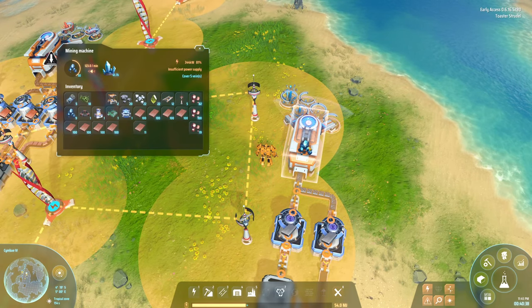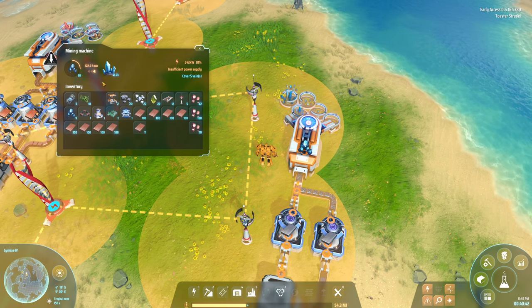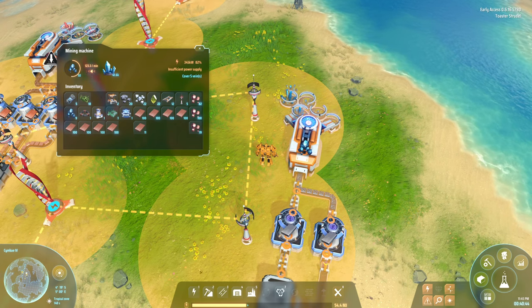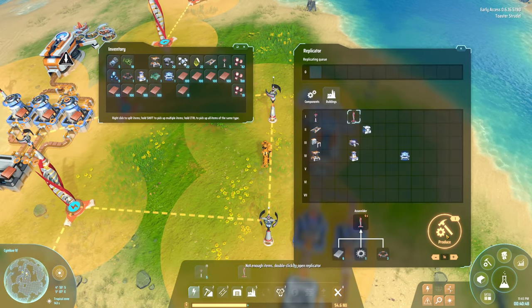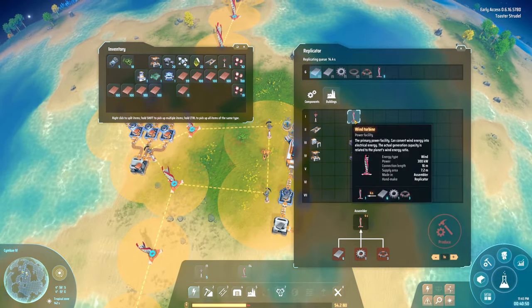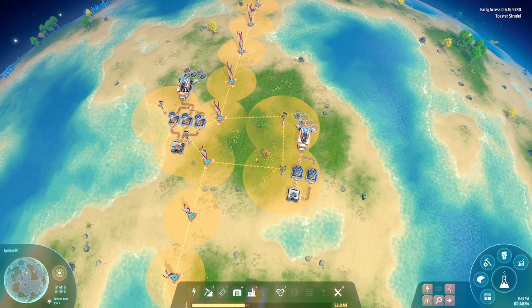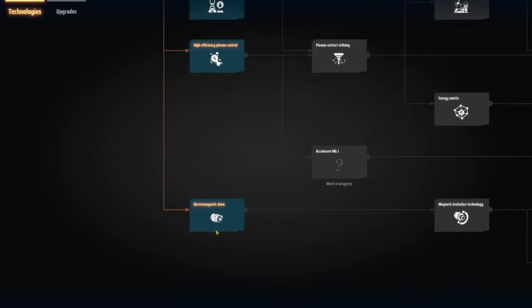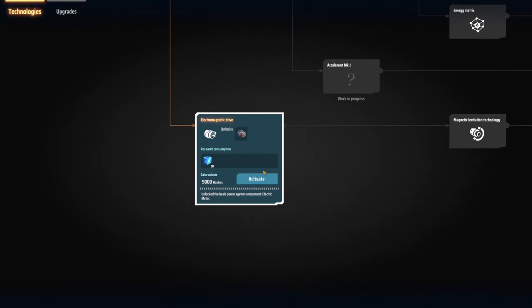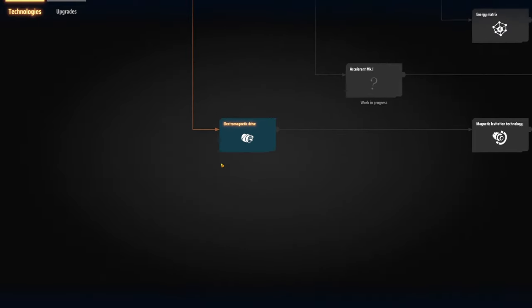The smelter is outputting 120 — but we're low on power, which is why it can't keep up. One more wind turbine — can't even tell if it helps, it's still going. Let me check the tech tree: electromagnetic magnetic drive requires matrices, and so do all the later techs. Let's just go in order and we need a matrix lab.